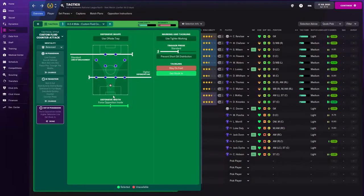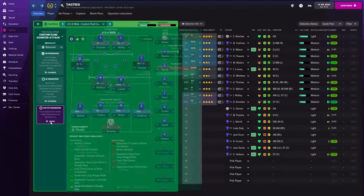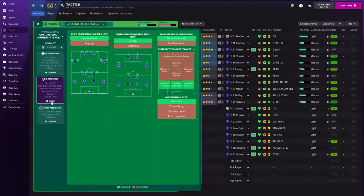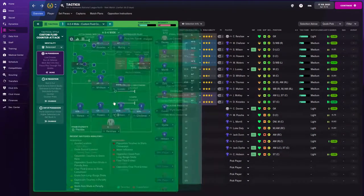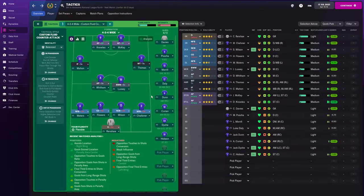I wouldn't mind forcing those defenders inside. We can gum them up with our four defenders - let's force them inside instead of getting way out wide and kicking all these corners, because that's killing us in the games I'm playing. When they get out wide they're kicking it in there, that's where they're scoring. If we're forcing them in the middle I think we might have a better chance.